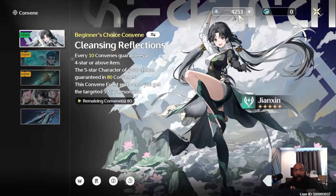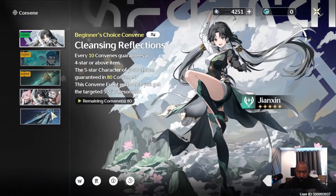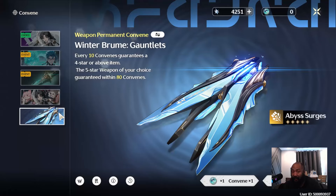Once you finish your beginner banner and 50 summons, you have a big decision to make: you can continue summoning on this one for another guaranteed 5-star, or you can decide to go for a weapon for a particular character. This is entirely up to you — it's a coin toss. If you want the weapon, go for it; if not, don't sweat it. You can go for another character and just stick with the free 4-star box they give you. I think you'll get enough summons over time to do both anyway.